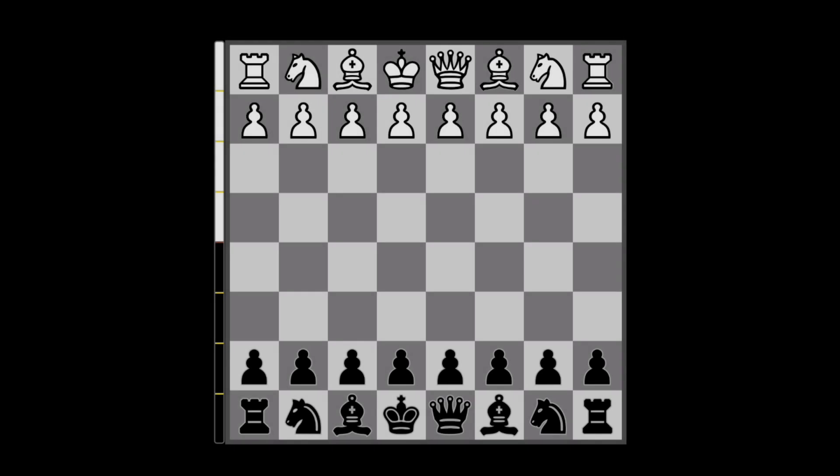Hello guys, today I would like to talk about a nice and aggressive opening that you can play against the move d4 by White. So here you can go for something that is called the Charlie Gambit, where you basically sacrifice a pawn, but you are the first one to develop a piece.